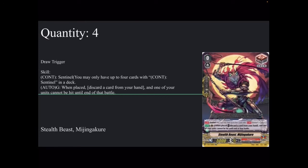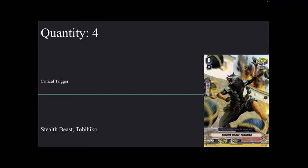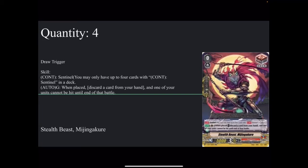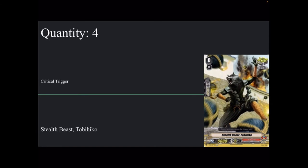Followed by that, we have 4 draw PGs of Stealth Beast Mijin Gakure, 4 crits of Stealth Dragon Kurogahane, 4 Stealth Beast Tobahiko which is another crit, and then 4 Stealth Fiend Zashi Kihime. You don't really need that many draws in this deck because you get a lot of shield off of Hanzo's new ability. I think 4 draw PGs is a good amount. You definitely need the crits because you get a lot of shield — you might as well get some crits going. And then 4 Heel, because unless you're playing Null Seal, there's no reason not to run 4 Heel.